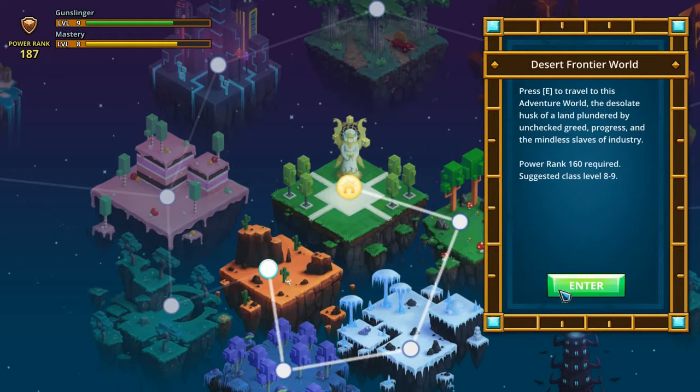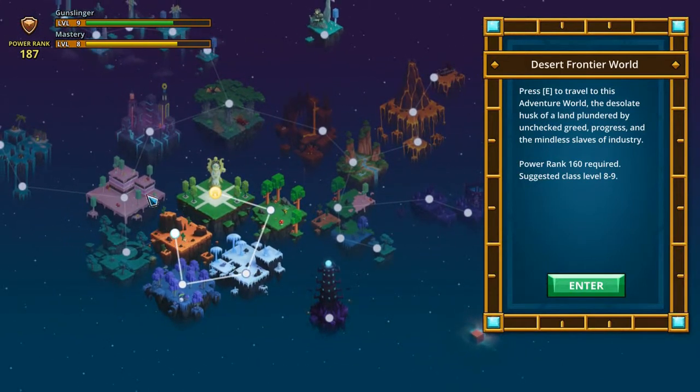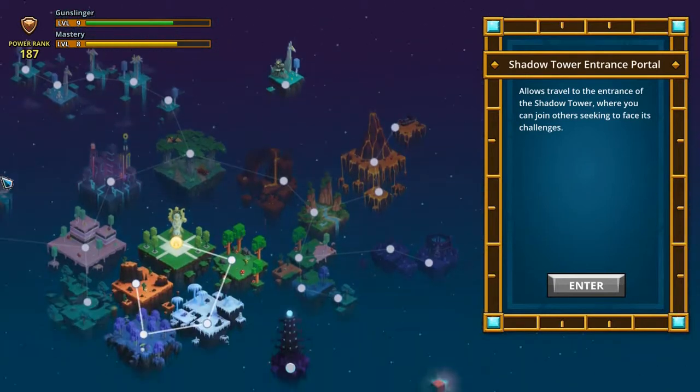Today we are going to the desert frontier world. Because if you don't know the lore, basically this was once one whole world, but the guys of the moon were greedy and started corrupting everything. That's why there's the corrupted lands and the shore of Everdark, and the shadow tower entrance portal. The moon wanted to corrupt the world — it was greedy over the suns. So basically with the goddess of sun's last power, she split the world into little chunks. And that's basically the lore of it.